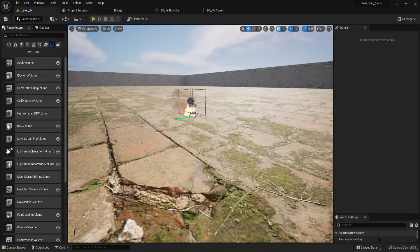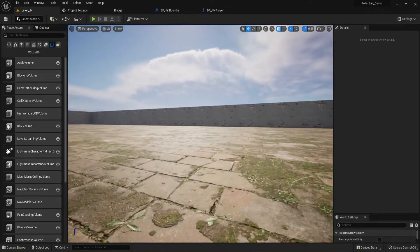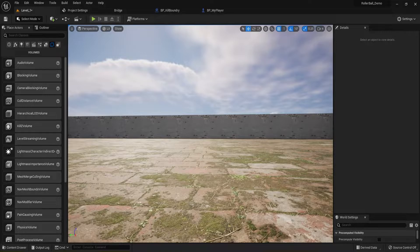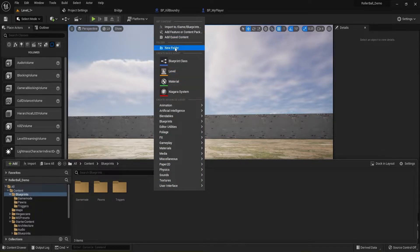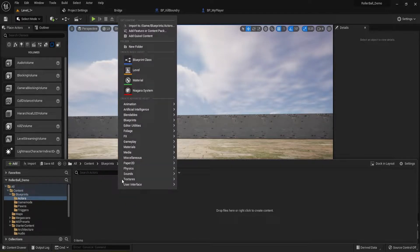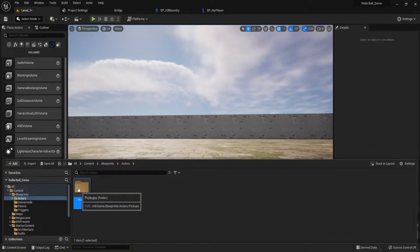We have our game open — this was the last thing we did, which was add that kill volume. Over in our content drawer, we're going into our Blueprints folder. Inside Blueprints, we're going to right-click, create a new folder, and call it 'Actors'. Then inside that folder, create another new folder called 'Pickups'.